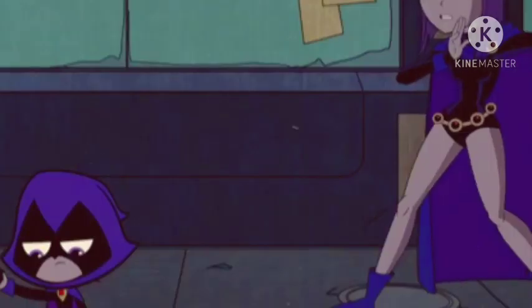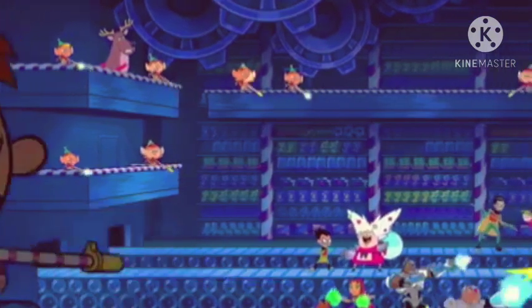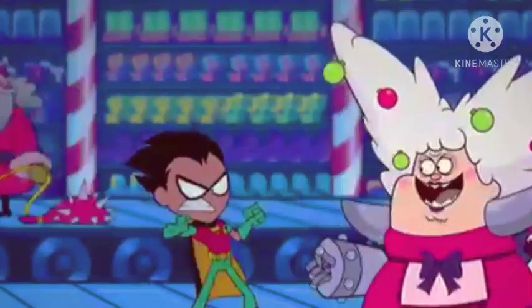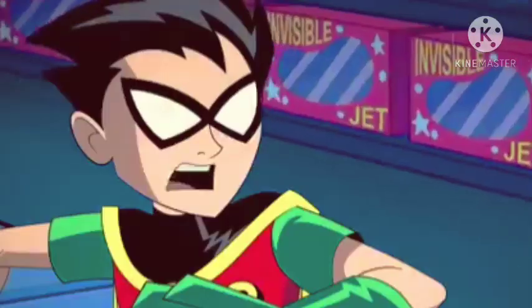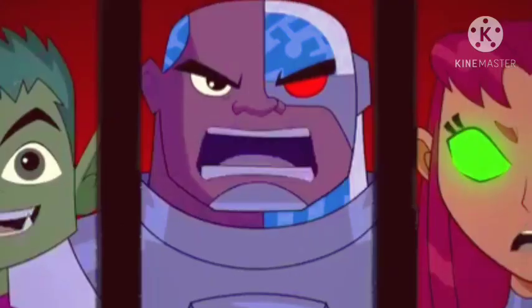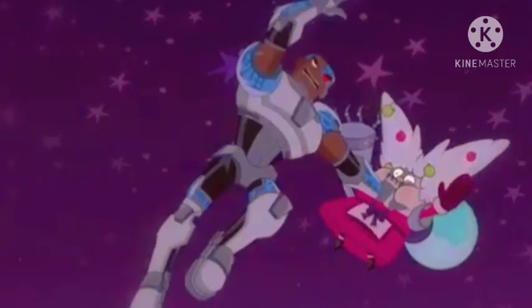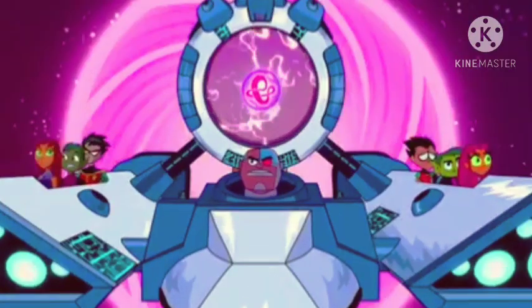Suddenly the New 52 Titans appear and the group is surprised to see their designs. They are attacked again so they activate the machine and jump through another portal. The Titans continue traveling through different dimensions and we see various alternate versions of them. They eventually stop the machine and lose Santa Claus in a shopping center full of children and gifts.